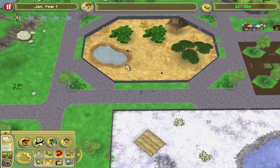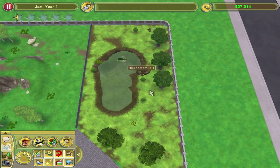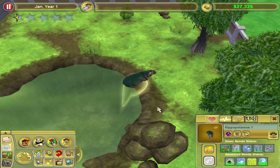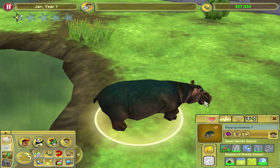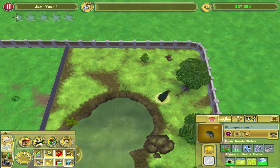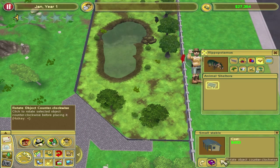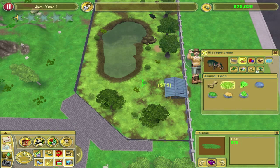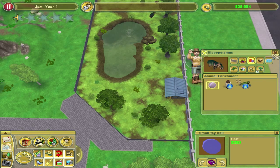Yeah, so the hippo does have everything it needs — like swimming. He is happy. Look at this beautiful smile. Shelter. Food. And that should work fine.